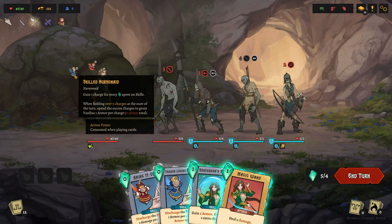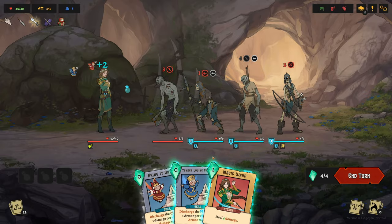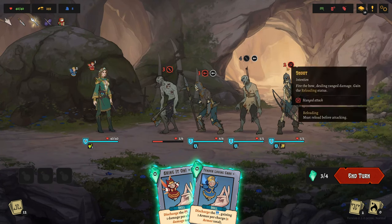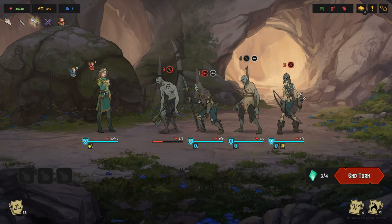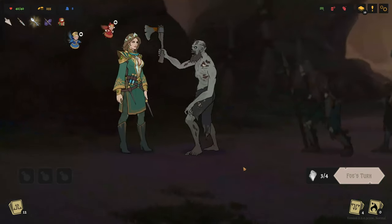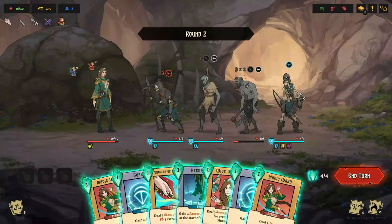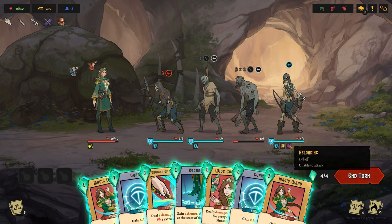Some enemies do have ranged attacks and can still hit you even if they're in the back row. So plan your attacks carefully and don't forget to defend. You only have a limited amount of HP, and healing doesn't exactly come easy. You and the monsters on the field will constantly have buffs and debuffs throughout the course of the fight based on your cards, relics, and consumables, as well as any monster abilities and bonuses and penalties from the path that you've chosen. Each of those buffs and debuffs are shown underneath the player and monster health bars, and you can see what each one does by hovering your mouse over them. There's no timers in the fights, so if you need to take a moment to read through them, use that time to your advantage.